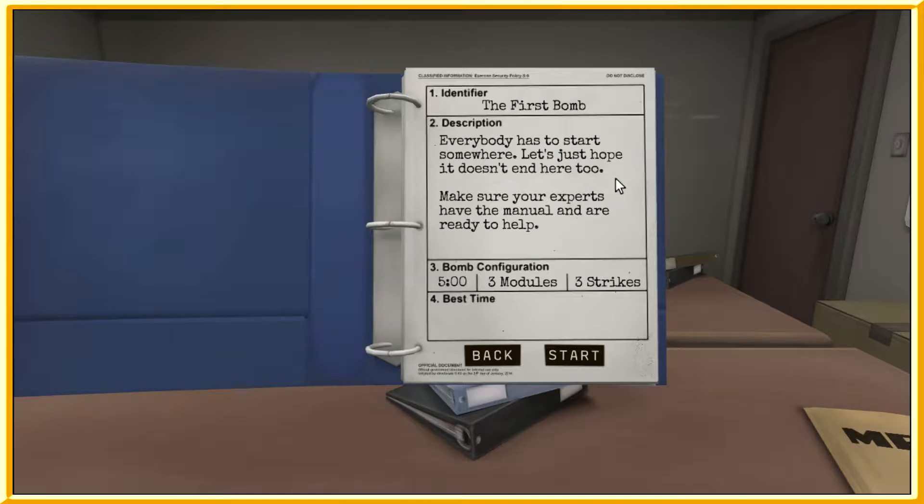Alright, first bomb. Everybody has to start somewhere — let's just hope it doesn't end here too. Make sure your experts have the manual and are ready to help. Adam, do you have the manual? I do. Are you ready to help? Well, let's not jump to conclusions. We have five minutes, three modules, and three mistake chances.